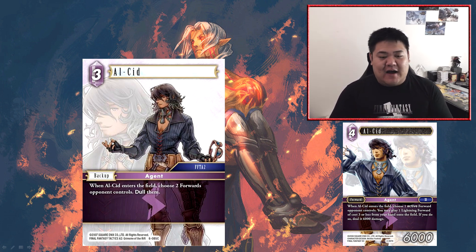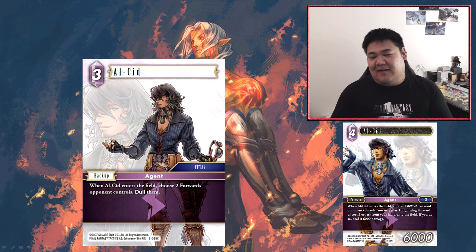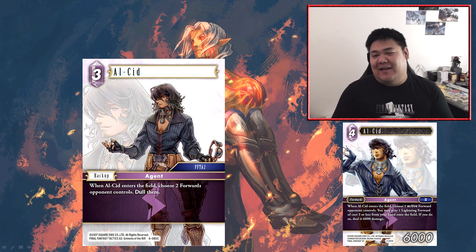The biggest issue with this card is the fact that its name is Alcid, since the best lightning card in the game right now is also Alcid — a four cost forward that pretty much kills something as soon as it comes into play. This backup clashes with it, which is probably the single-handed reason why it won't see play. But if you don't have any Alcids and can't afford them — they're really difficult to get, like pulling teeth — then you've got nothing holding you back from playing this Alcid.